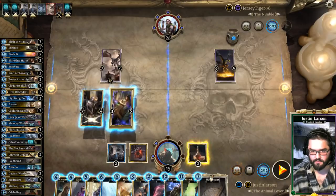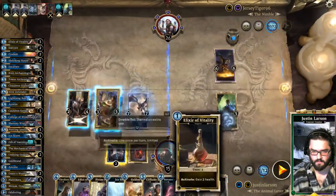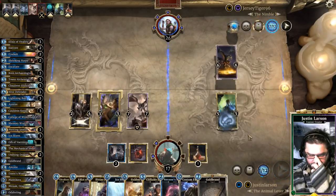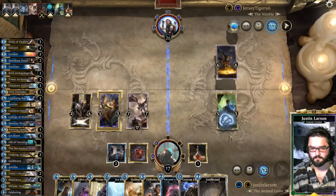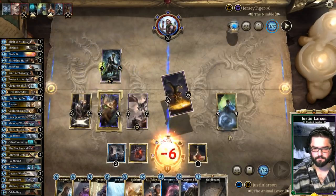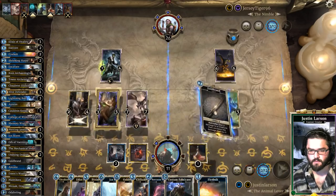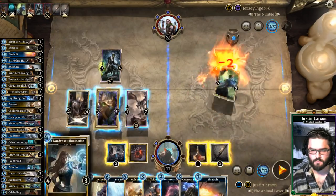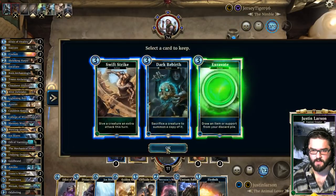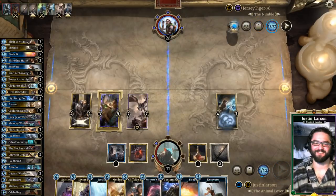Oh my God — he's running Goldbrand. I'm going to Manticora his thing. I'm at 9 cards — I gained the life for max hand size reasons. Venom Tongue — okay. So next turn I can Goldbrand, Cloud Resolutionist. Excavate — yes! Oh God, Xander, we're going off. This is how control-on-control matchups are so much fun.